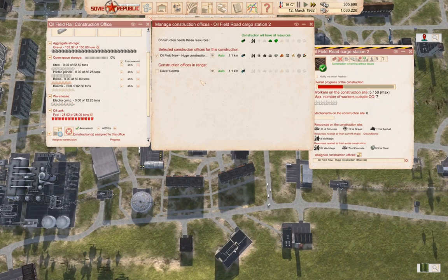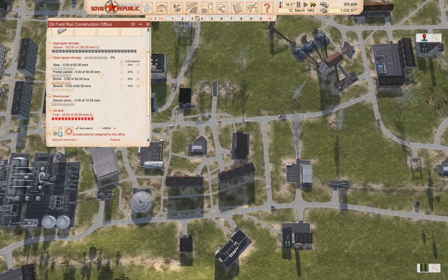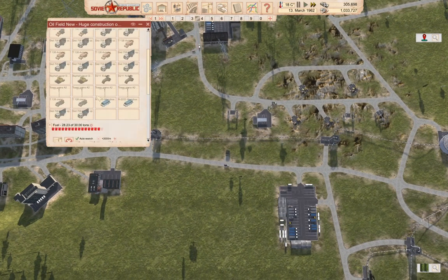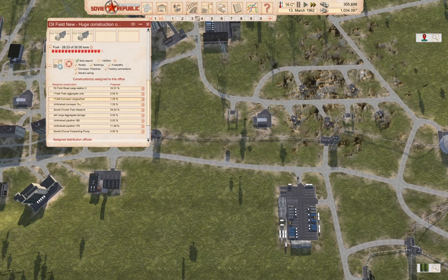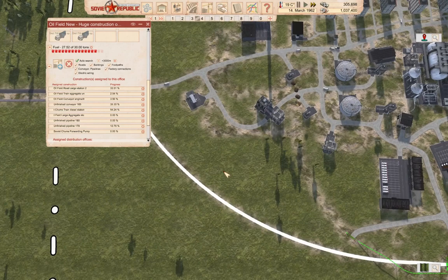If we look here, we've got dozer central. What constructions is it working on? It is doing stuff, so at least there's that. Well, it's building pipelines and conveyors. Those things are getting built, so at least there's that.